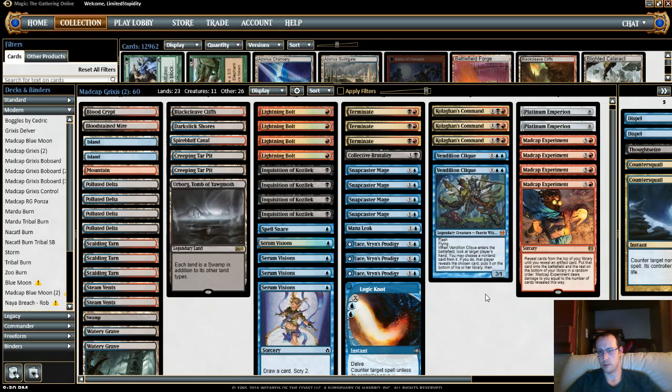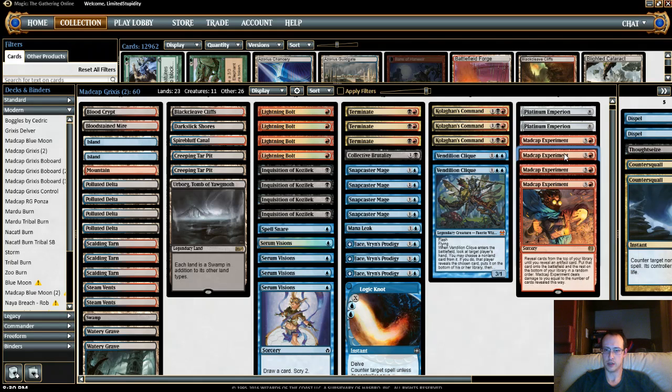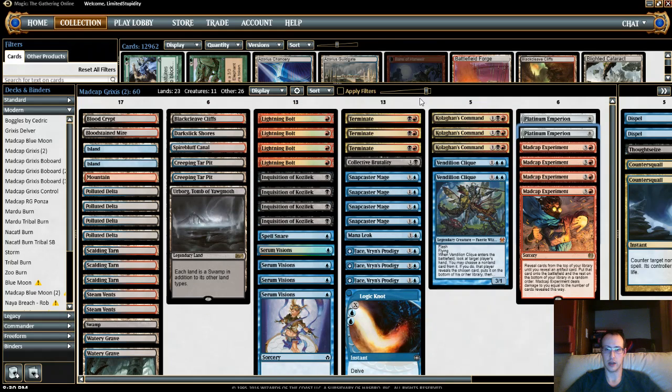To wrap this up, I'm not sure if this is really what I want to be doing in Modern. It definitely has some power level — Platinum Empyrean and Madcap Experiment. There are some decks, like the last two we played against, that have a real hard time beating that. But there are other decks that either have tons of answers to it or just don't care — they see you tap out and you're dead. The deck has pros and cons, and I'm not sure if this is the most optimal build possible, though I don't think it's that far off. I have solid reasons for most of what I did and things tend to play out pretty well, with decent success — nothing super broken.